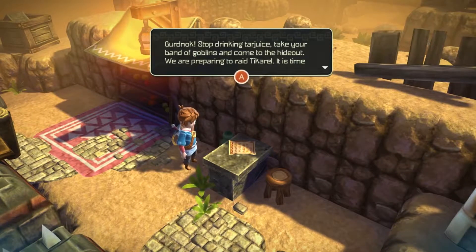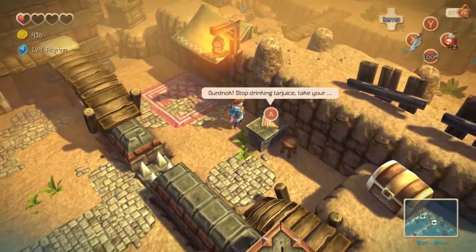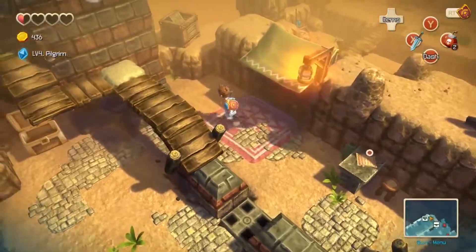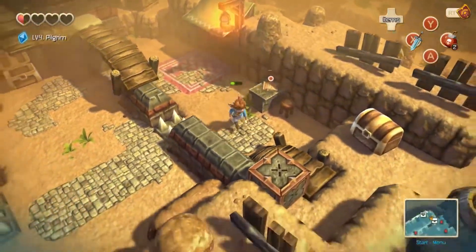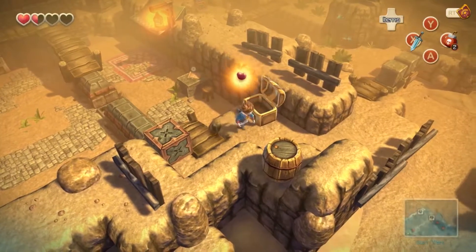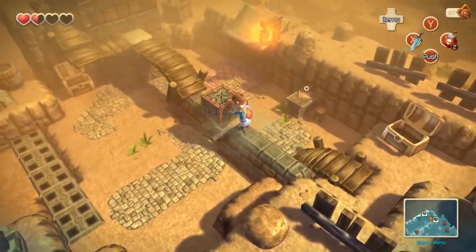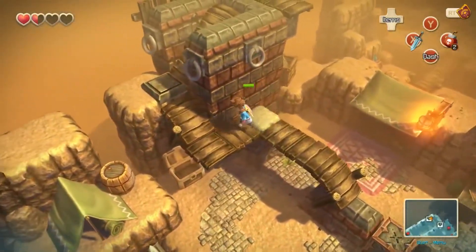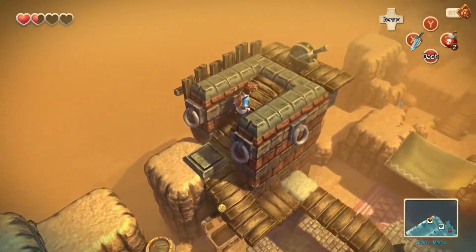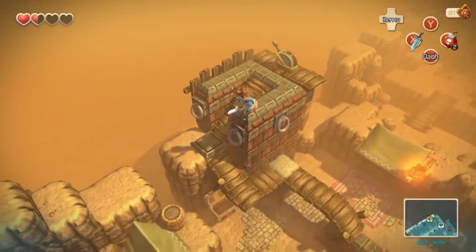A note: 'Knock, stop drinking tar juice. Take your band of goblins and come to the hideout — we are preparing to raid Tickerel. It's time for your gang to stop being useless.' Oh god, they're gonna attack the island — that is not good, we cannot let that happen. Instead we're gonna rob him a little bit more. Got that heart, needed that, and we can push that across there to stop the spikes and head up here. There's the guard tower, not the switch — and we can get across now, that's pretty good.